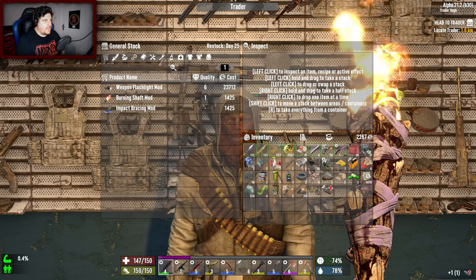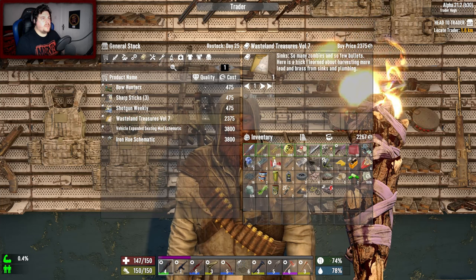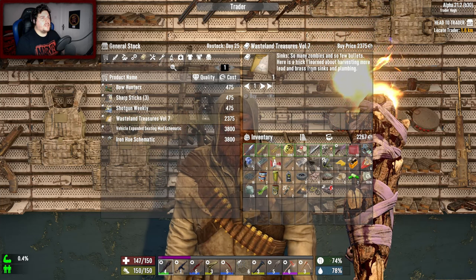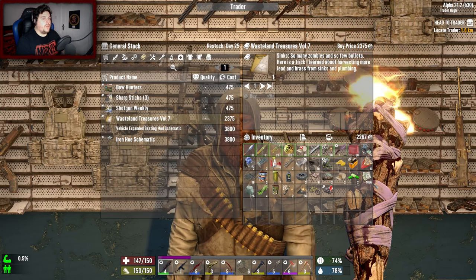A reflex sight mod — yes! Wasteland Treasures Volume 7: 'So many zombies and so few bullets — here is a trick I learned about harvesting more lead and brass from sinks and plumbing.' I can't really afford it.